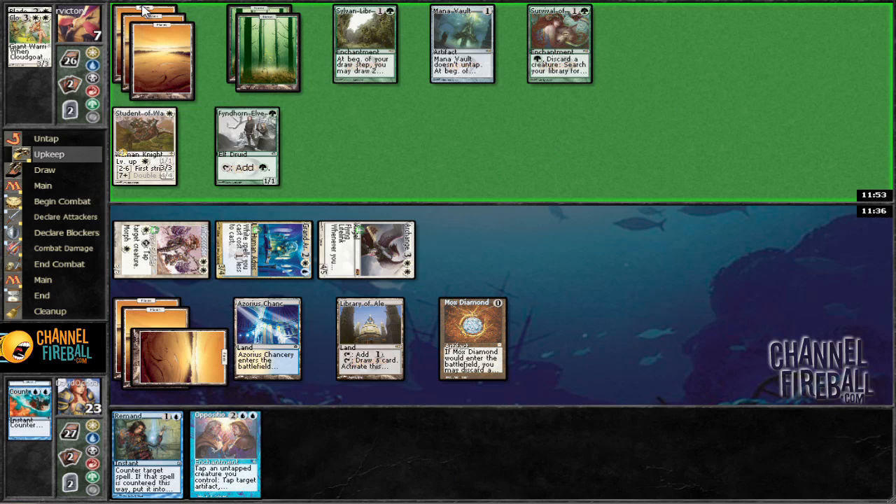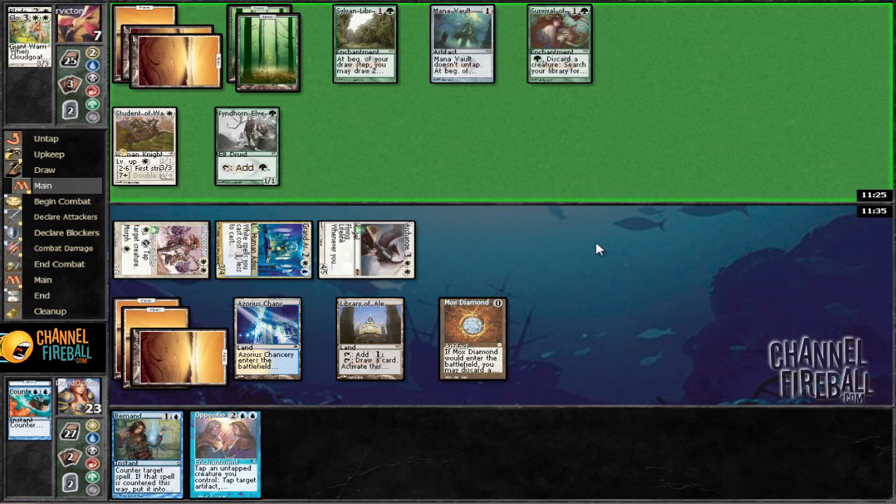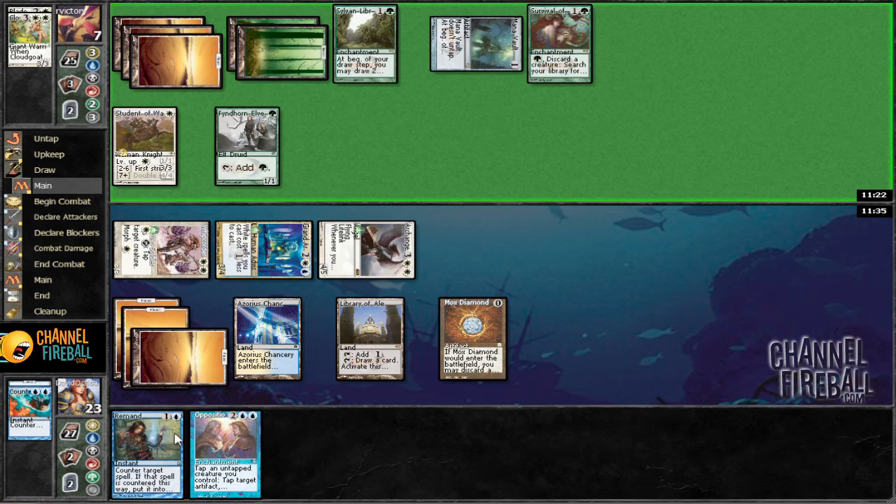If we draw a creature we're in pretty good shape. Mana Vault is going to have to tap because he's on three — four, five, six, seven, eight. Or Remand that, and then we can tap down as a white I think. So that's going to put him to six. Should be pretty good.